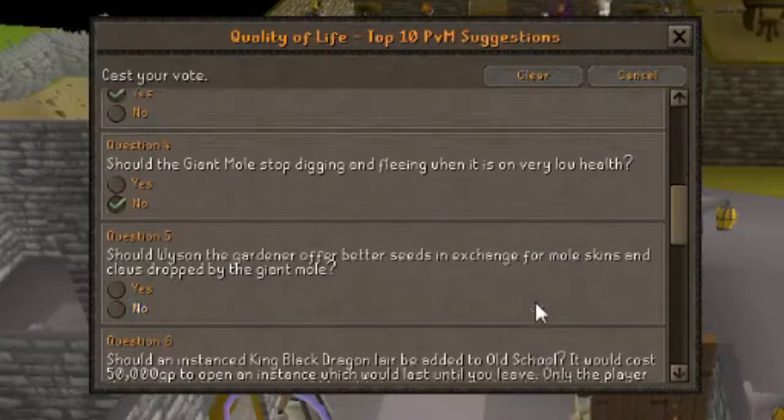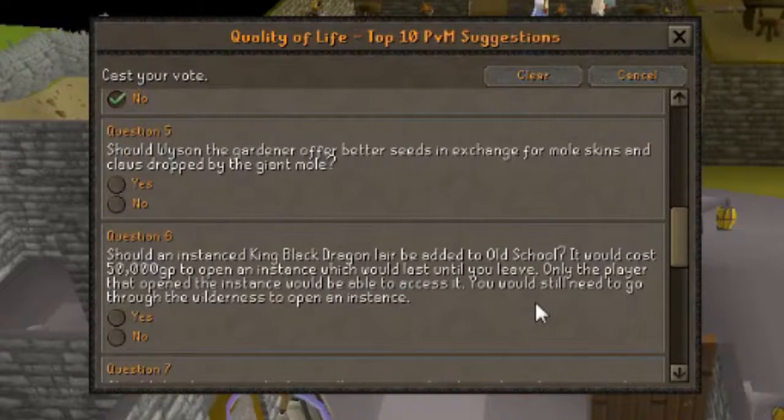Question 5: Should Wyson the Gardener offer better seeds in exchange for mole skins and claws dropped by the Giant Mole? I'm going to vote yes for that one. I know they're not the best seeds, but I think they could definitely be improved.